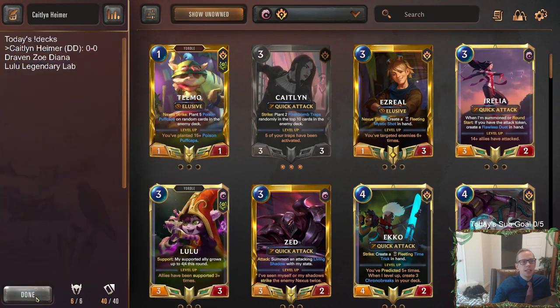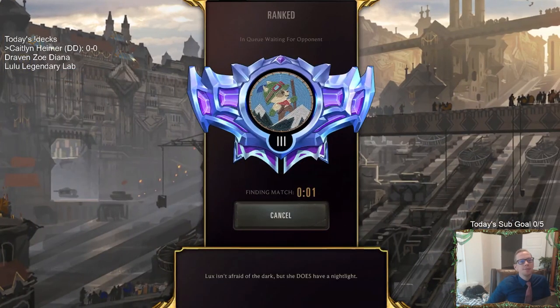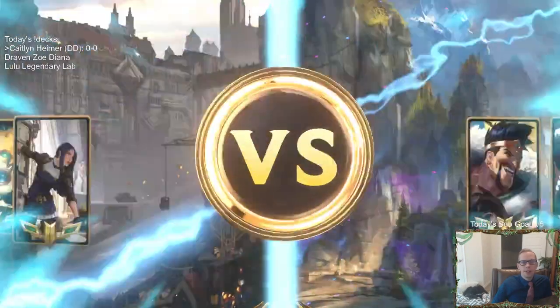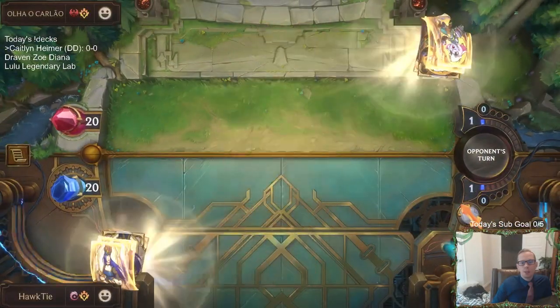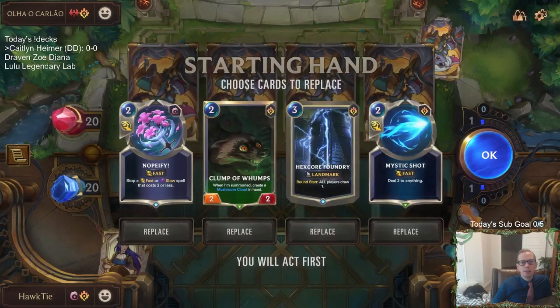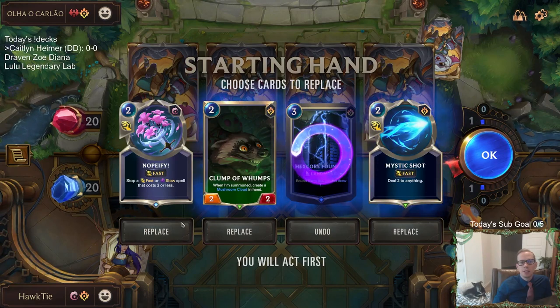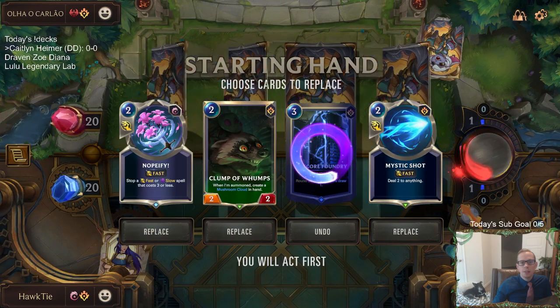Alright, let's get to it — let's try some Caitlyn Hymer. This will be different, and that's what I like to do. We got Draven Scion as our first matchup. They're going to be fairly aggressive. Against our aggro matchup we're going to need to send this back. I actually kind of like Nopeify to counter Get Excited. Alright, let's keep it.